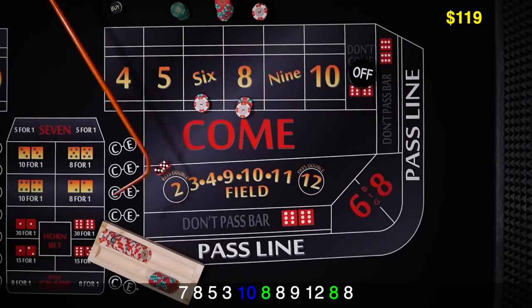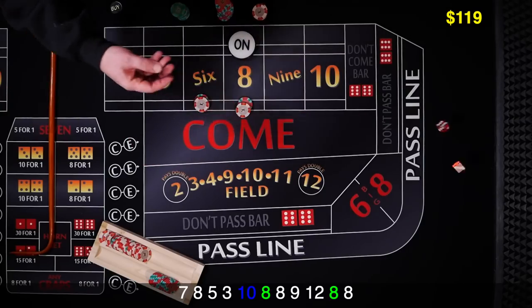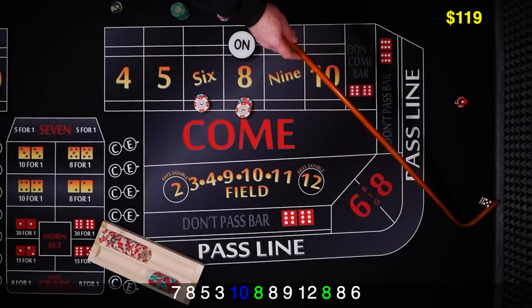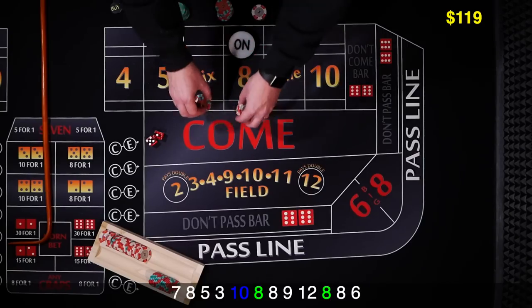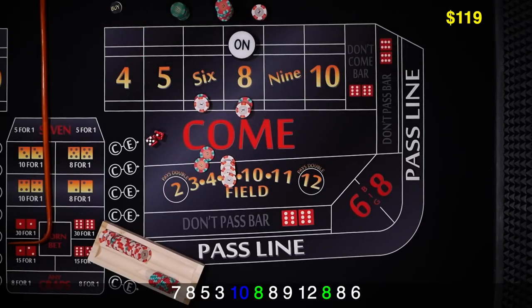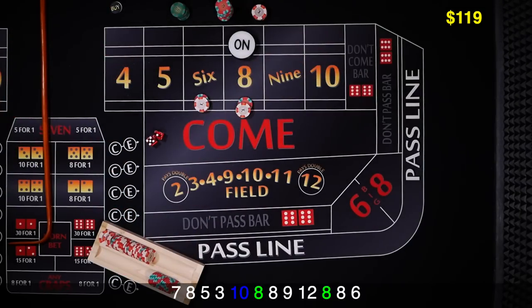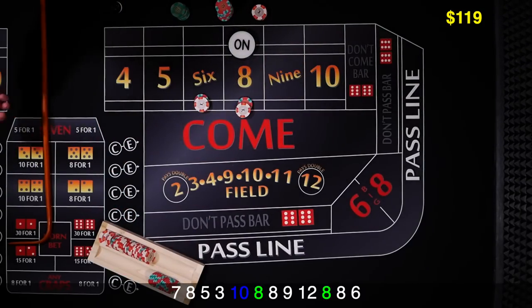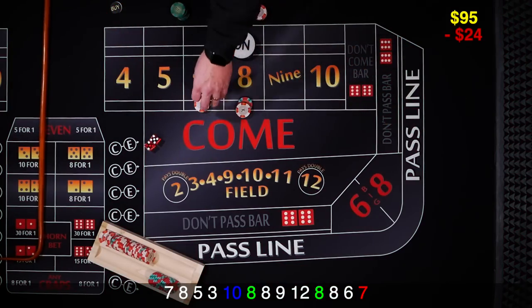8 right back. Can we hit it one more time? There's a 6 — that'll work just as well. $12 is going to pay $14. The first time we're just going to rack it — make sure we've got a profit on that shooter. Come on, 6 or 8. No — 7 out.